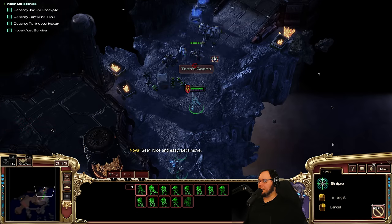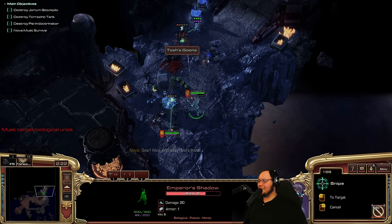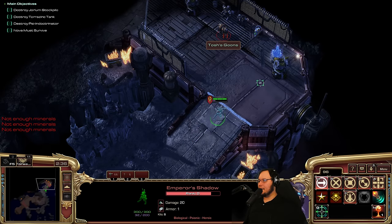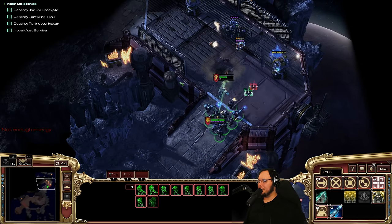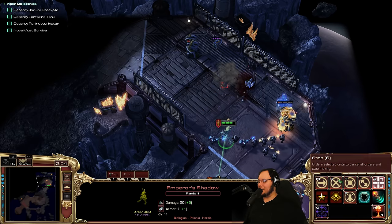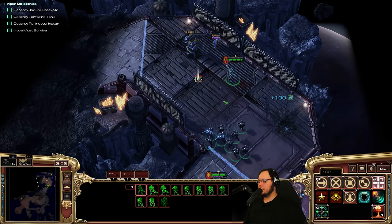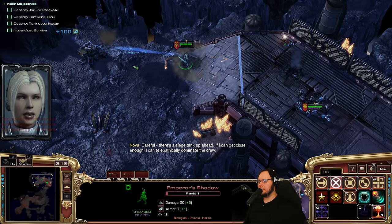I guess we can just use the Emperor's Shadow to tank. We can't turn her cloak off. She's very good at tanking — only one armor, but just having a lot of HP makes things really easy. This gives Labyrinth Cloak, which is Super Cloak after being attacked. Keep giving these guys gun. Oh, we have Domination. Cool.